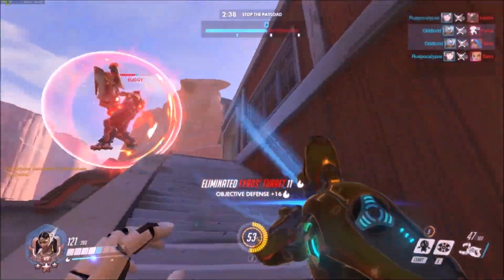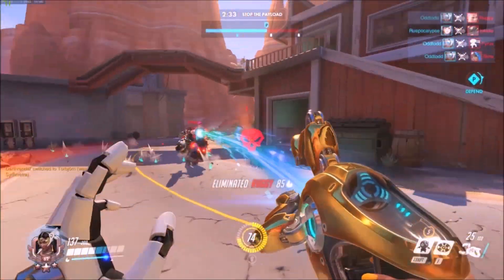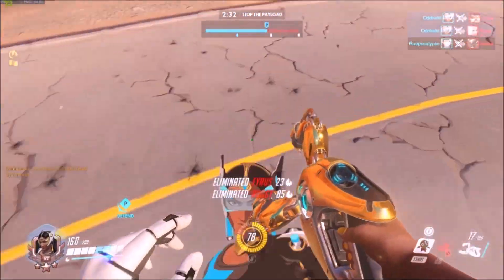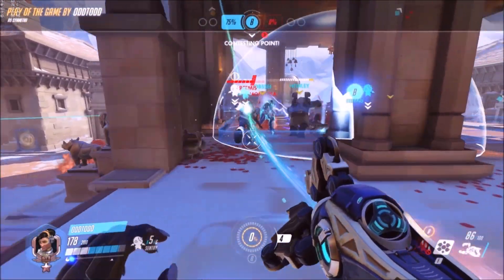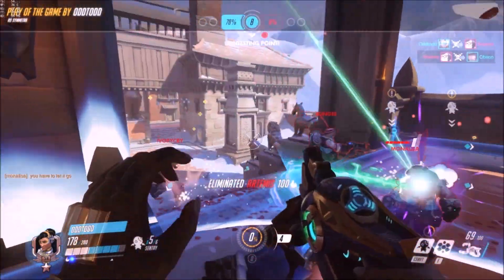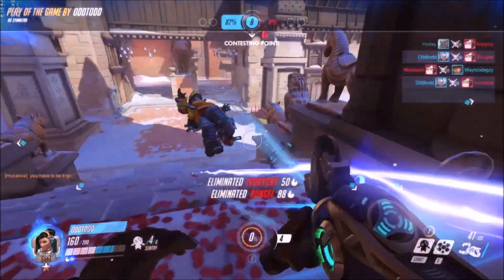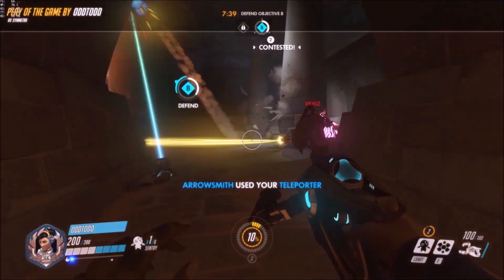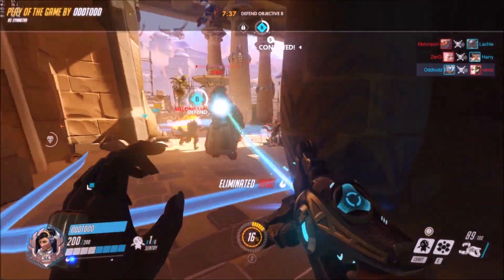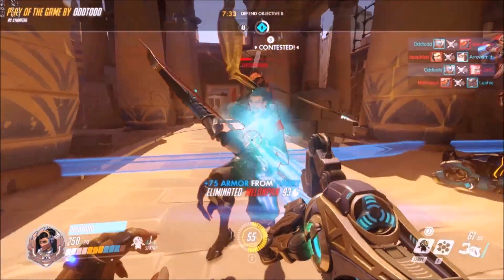As Symmetra, winning fights is simply a matter of picking your battles. As a general rule, you should focus on taking out supports, and staying the fuck away from tanks when at all possible. Those fat fucks will take you out 9 times out of 10, unless you've got a shit ton of turrets backing you up. You should also be able to fuck up most DPS heroes if your own damage dealers aren't pulling their fucking weight. Easy.